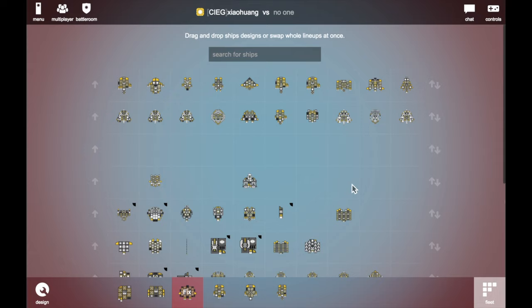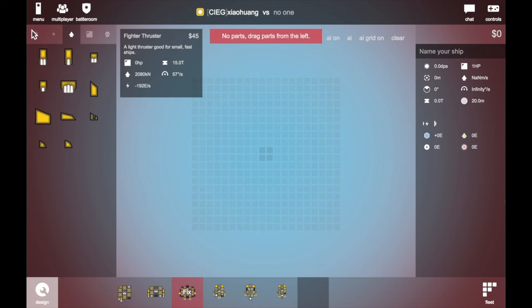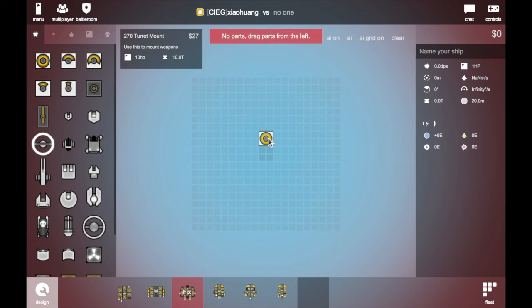Then I'm just gonna talk about the heavy kiters. A lot of guys are asking about heavy kiters, and there's a lot of guys copying my ships, which I really do hate. Actually, heavy kiters look like this first. I like to use missiles on heavy kiters.